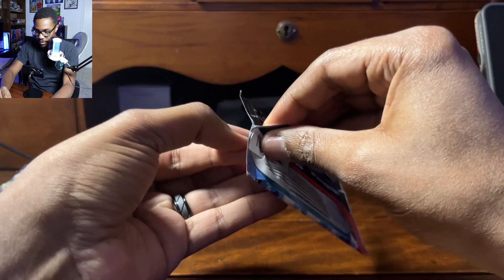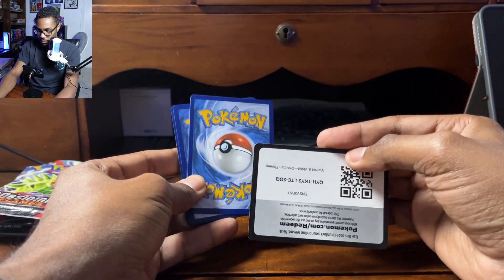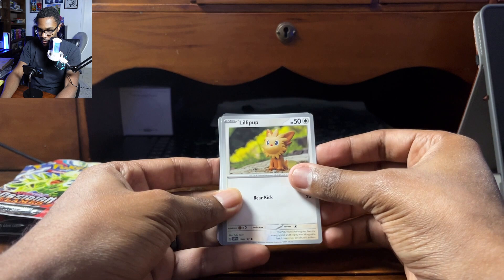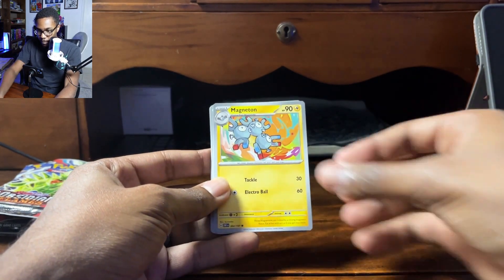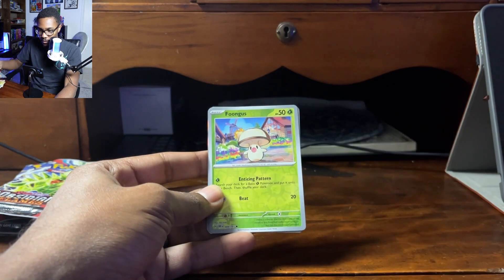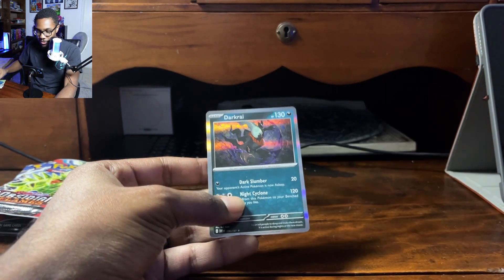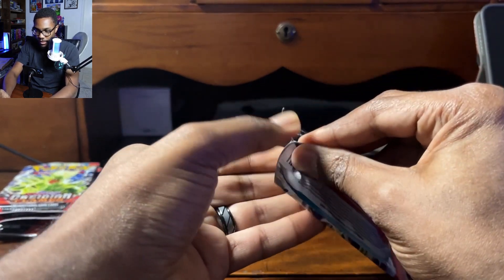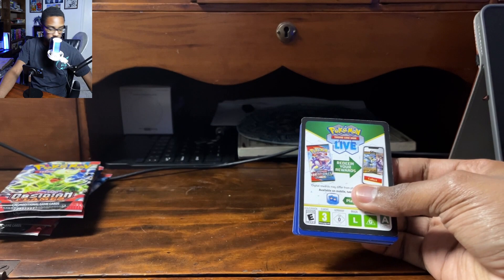This is so exciting — I am really hoping to get a Charizard. There's also a beautiful Pidgeot I'm trying to get. Pack two: lightning energy, a nice Lillipup, Heatmore, Timpole, Magneton — beautiful artwork — Ortega, Alteria, Houndoom, Fungus in that Reverse Holo, Salandit, and Dark Rye in the nice Holo. So far we've got one nice pull with that Cleffa — let's keep the good luck going.